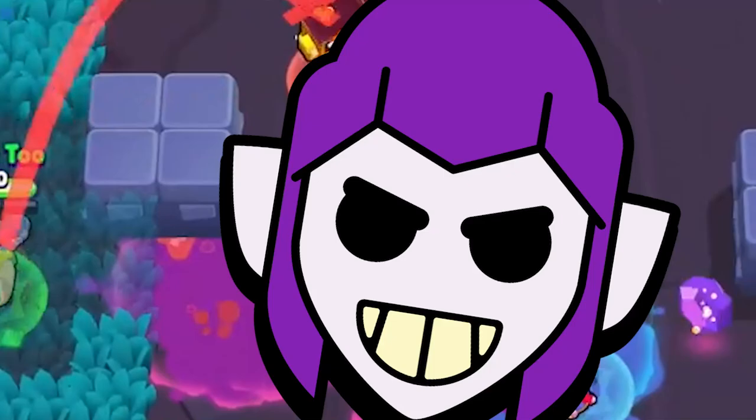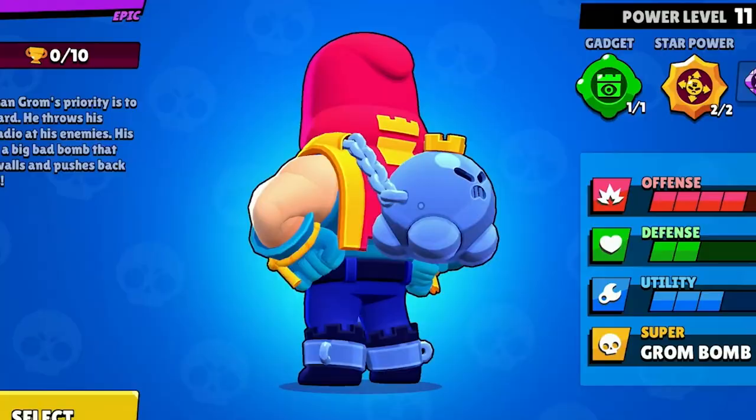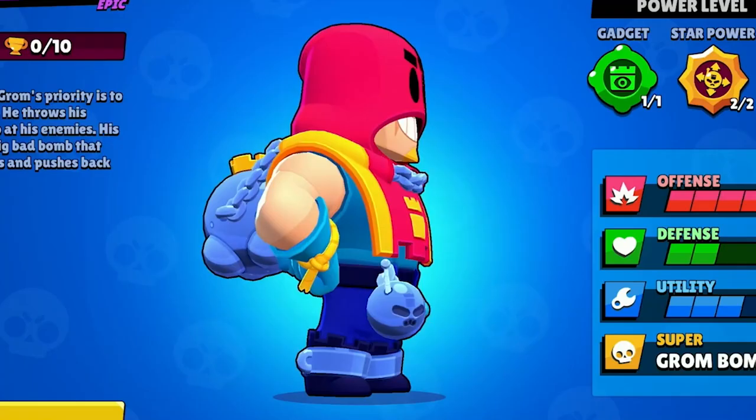Grom's the latest thrower to get added to Brawl Stars, and you know what that means? More food for Mortis! But for real, Grom plays very differently than the other throwers in the game because of his projectile speed and easily predictable attack pattern. And today, I'm going to teach you how to play him in 60 seconds. Let's go!